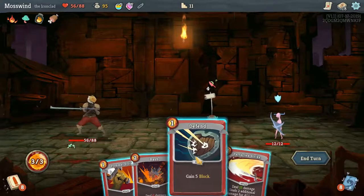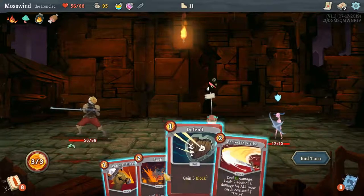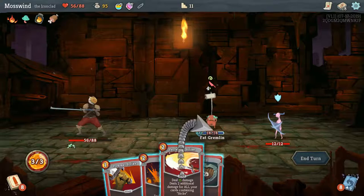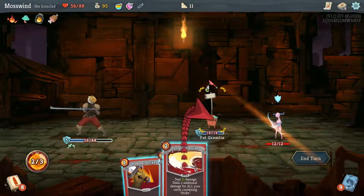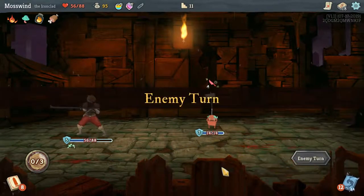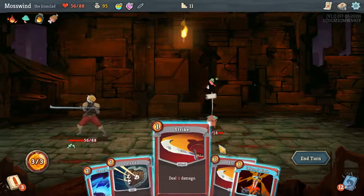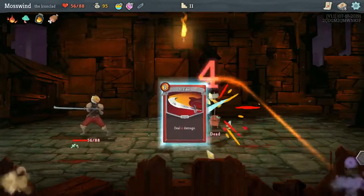Perfected Strike to kill the one in the back. Wait, hold on — if I were to deal 15 damage here, that would make it 7. No, I wouldn't be able to kill him. So let's defend once and Perfect Strike the back one. Very good. Onward. He only has 14 HP, so Infernal Blade, Cleave, Strike, Strike, and he's dead.